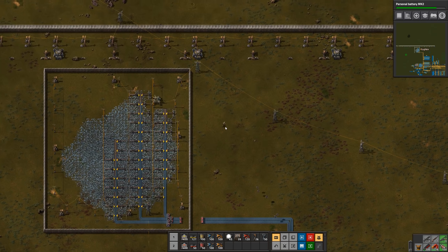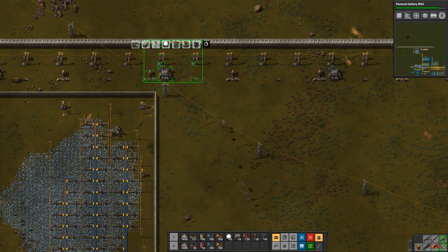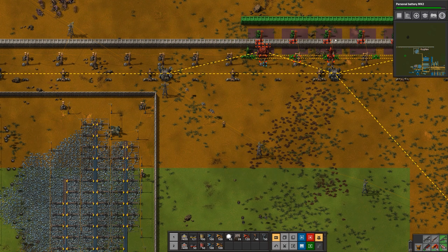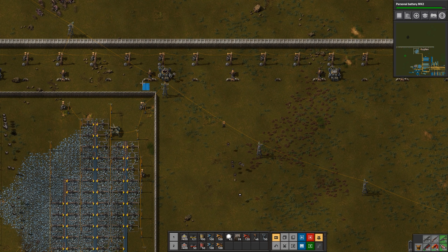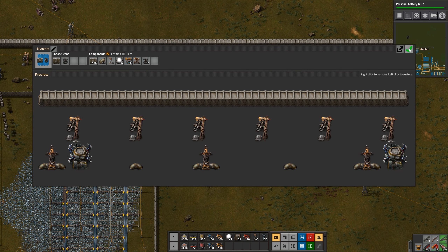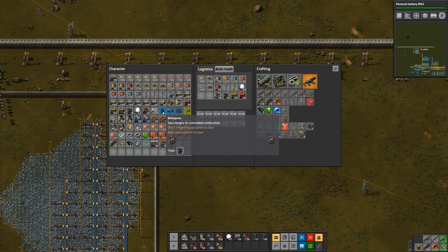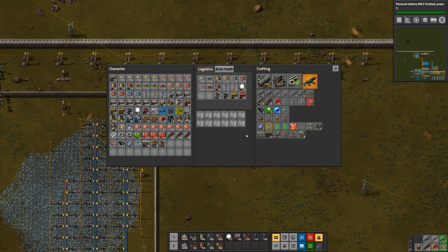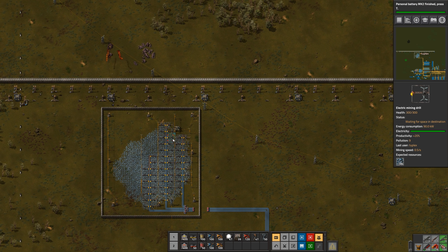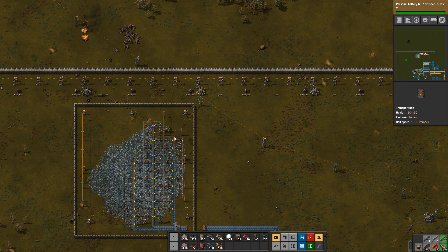I guess I need to explicitly place it in my inventory. So let's try that again — create blueprint, save, and then put it in my inventory. There we go. I don't think I need this one anymore. Okay, well that's going to do it for today. Thanks a lot for watching, see you next time, bye-bye!